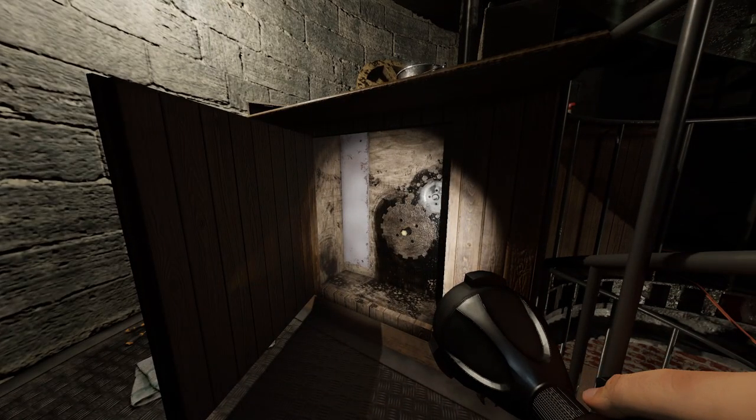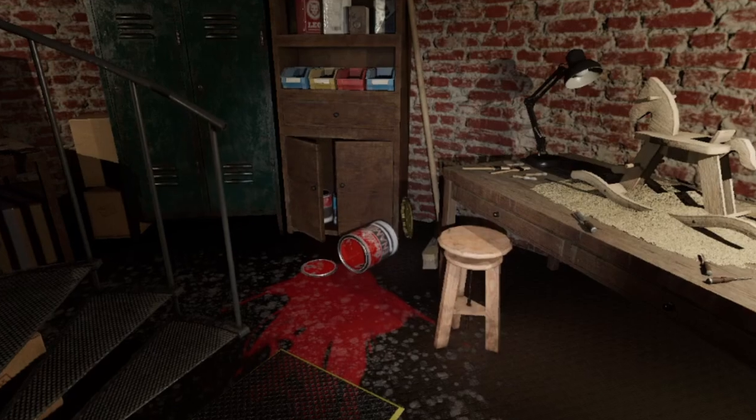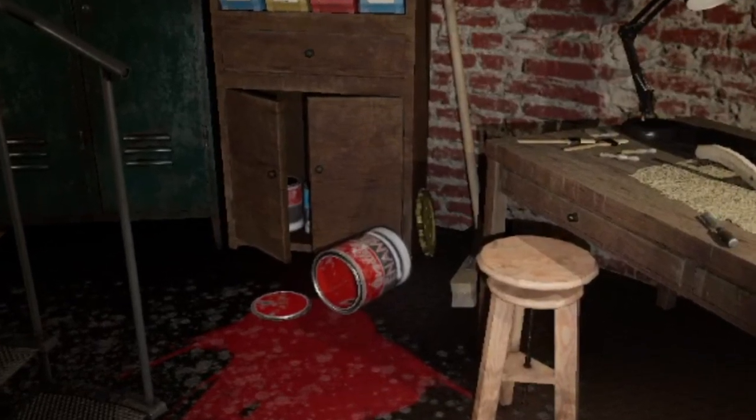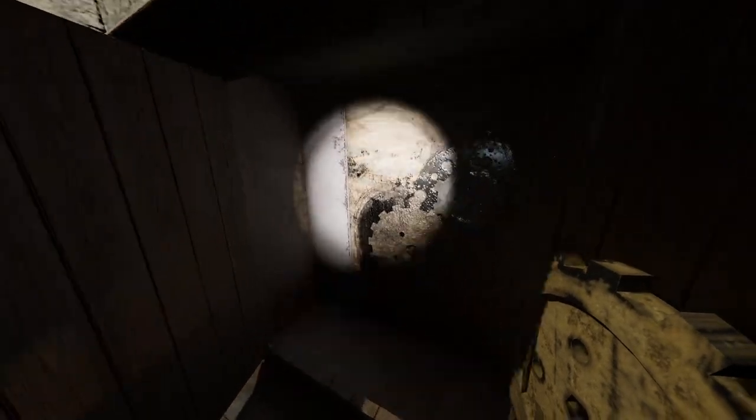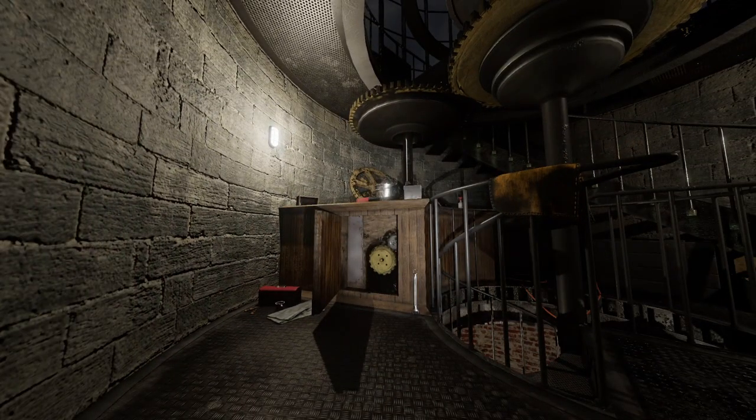Here, we're going to find that there's a cog missing. Now, there are lots of cogs in the lighthouse, but the one you're looking for specifically is one floor down, next to this wooden unit, behind this spilled tin of red paint. Take that upstairs, place that in, and you've activated a new part of the lighthouse.